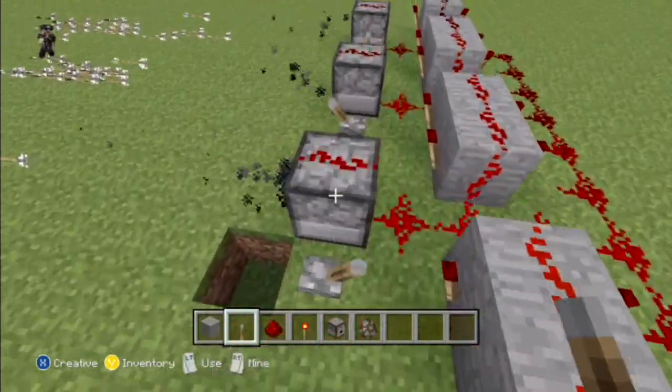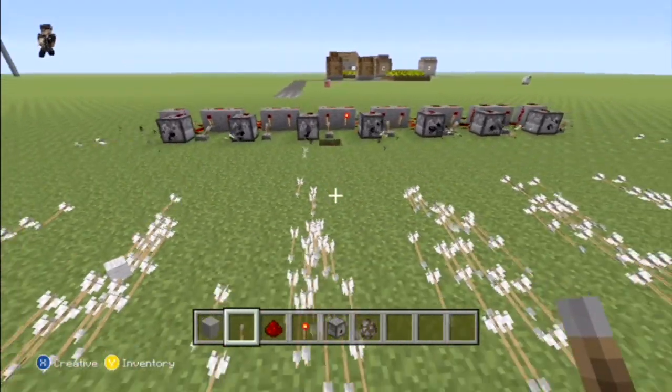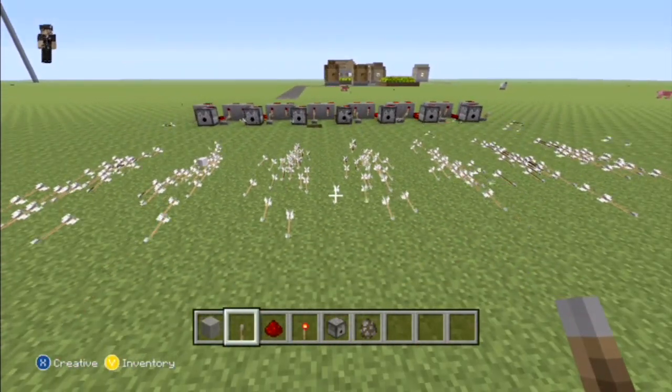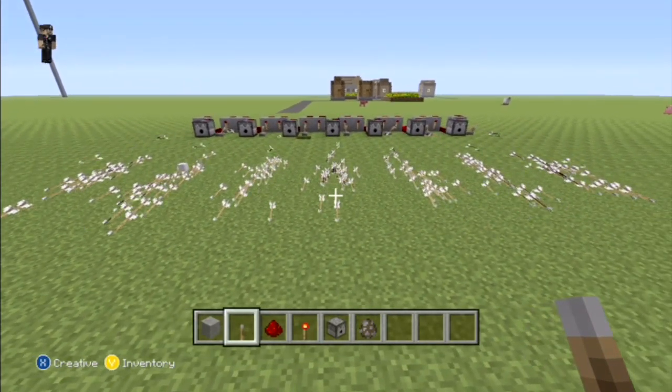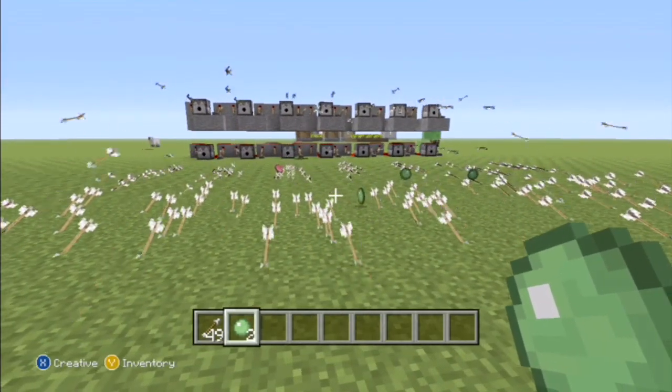Then you click all the levers again and it just absolutely starts spraying arrows everywhere. It's like the coolest thing I've seen in Minecraft in a long time. How did your Xbox not crash at this? It's so cool. And you can imagine how crazy this would be with fire charges as well. Yeah, and if you did this in PC Minecraft, the PC would explode. So then of course I add another layer on top and do it more.